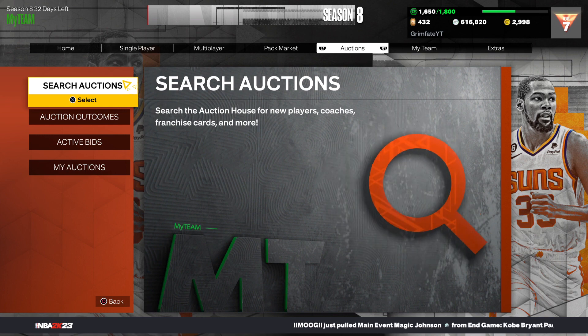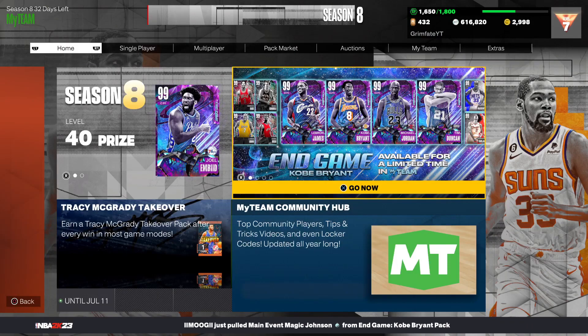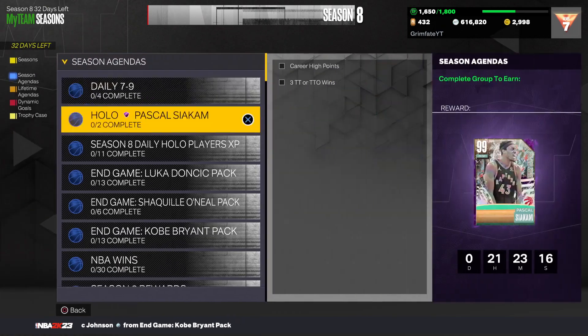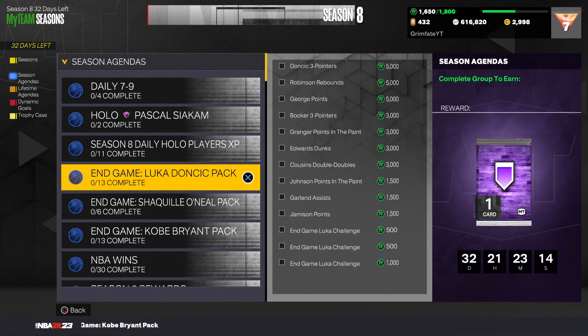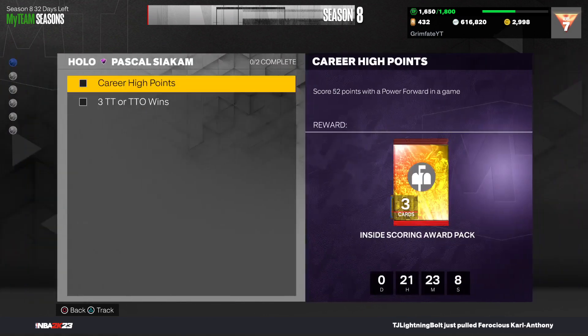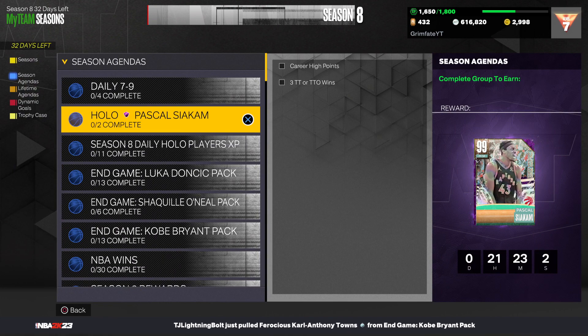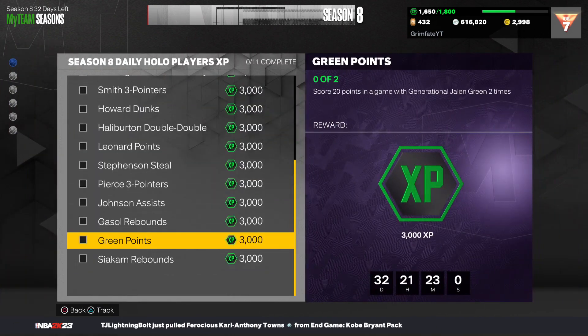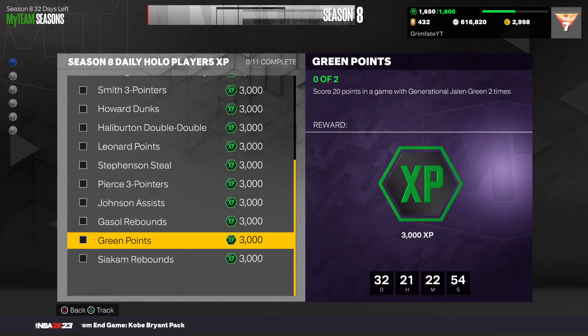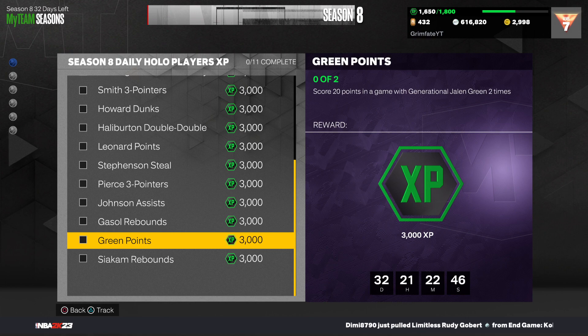So for the first method here, let me show you exactly what to do. You're going to go over here to the home screen — I want to show you guys how and why this method works. Go over to the home screen, click on this, and then go over to the season agendas and go down to the daily hollow players XP. Every day you get a free dark matter for doing these challenges, but it expires every day and replaces it with a new player. So as you can see, today it's Pascal Siakam. But if you didn't do the Jalen Green one yesterday, you can't pick him up for free anymore.